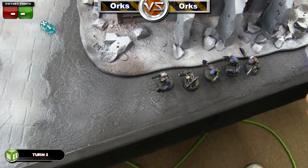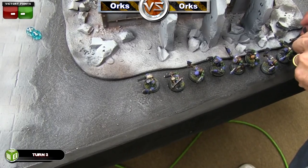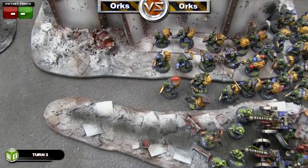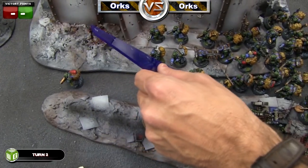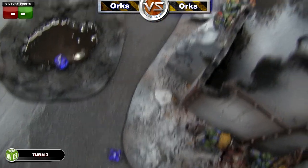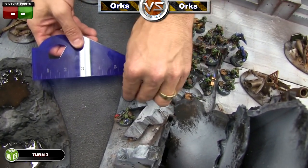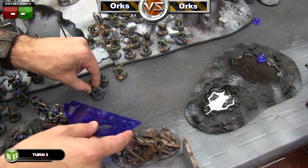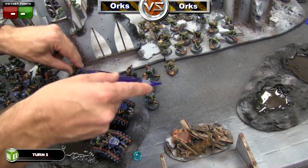He decides to once again run those Orks outside of cover so they can get to battle as quickly as possible. He rolls to see how fast the other Orks can move through cover and gets a six, so they're moving through cover quickly this turn — advancing six inches up. He then checks how far the Grots will move; he rolls a two so they're pretty slow this turn. The same with another squad where he rolled a three or four, which wasn't on camera.